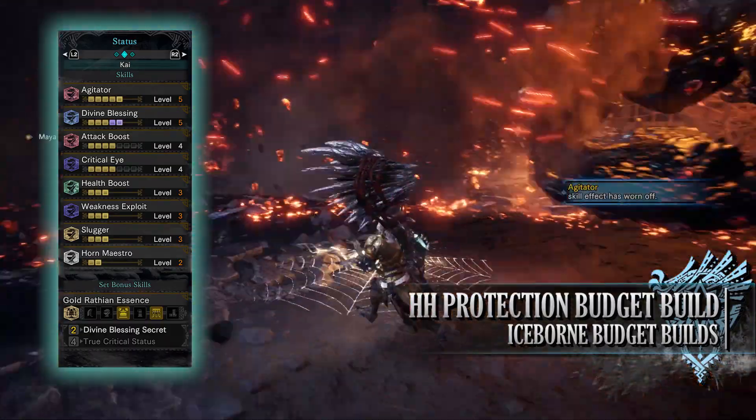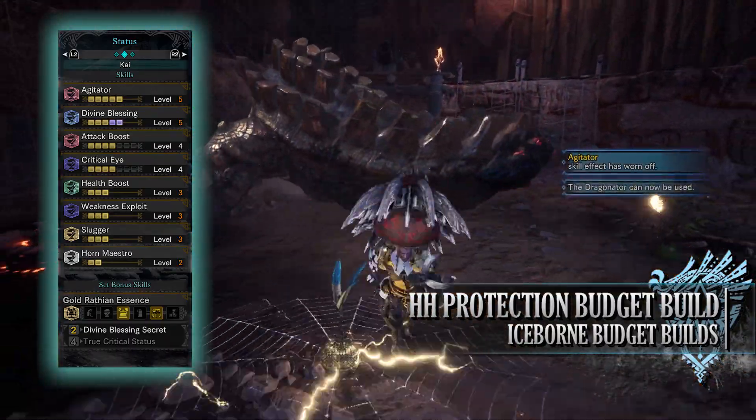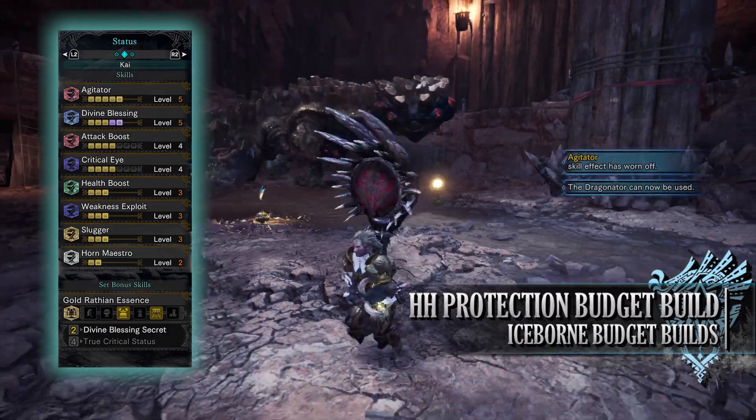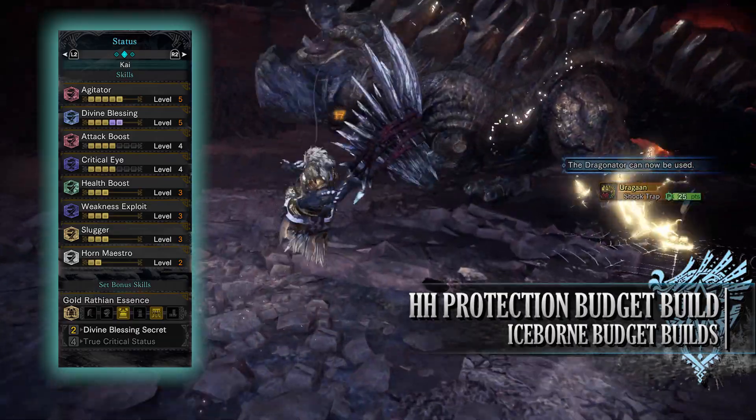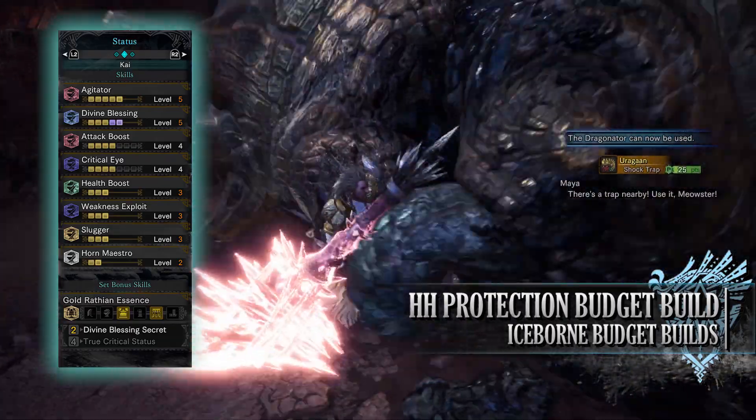You also have divine blessing at level 6. Divine blessing is a wonderful quality of life and defensive skill. When you take a hit from a monster there's a chance you'll receive less damage, and with divine blessing at level 5 this chance of taking reduced damage is at its highest.